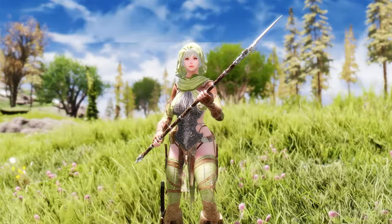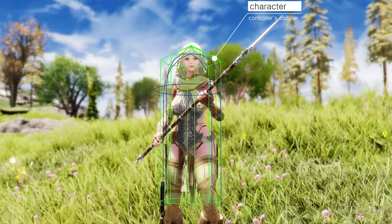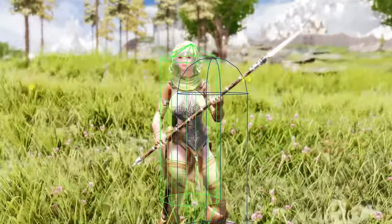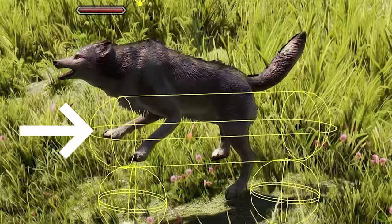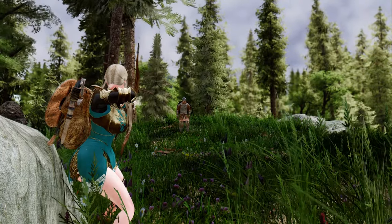In Skyrim, projectiles collide with the character controller's collider, not the actor's actual mesh. This means that even if you hit an actor's body, the arrow may still pass through. But with the Accuracy mod, projectiles will collide with the actor's actual body mesh, allowing for more realistic and immersive combat.